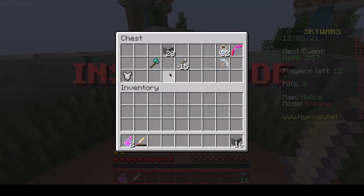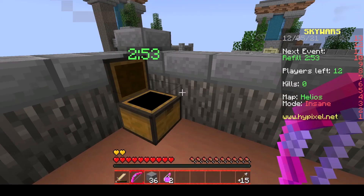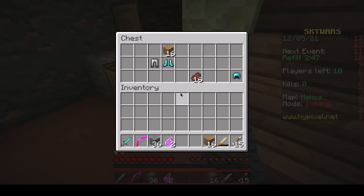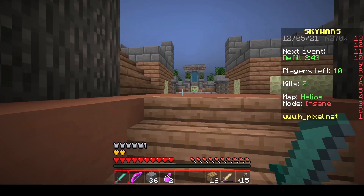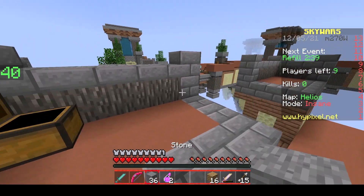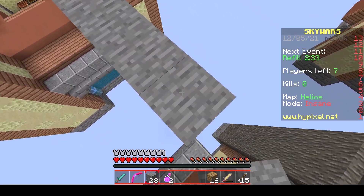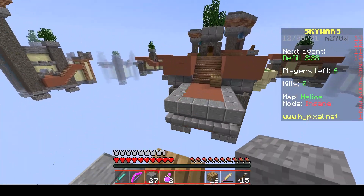I finally found a texture pack where I can actually change the UI settings for the hotbar, which is kind of nice. As you can see, I've changed up my hotbar and I just added it to the texture pack I'm working on right now so that I don't have to restart everything.